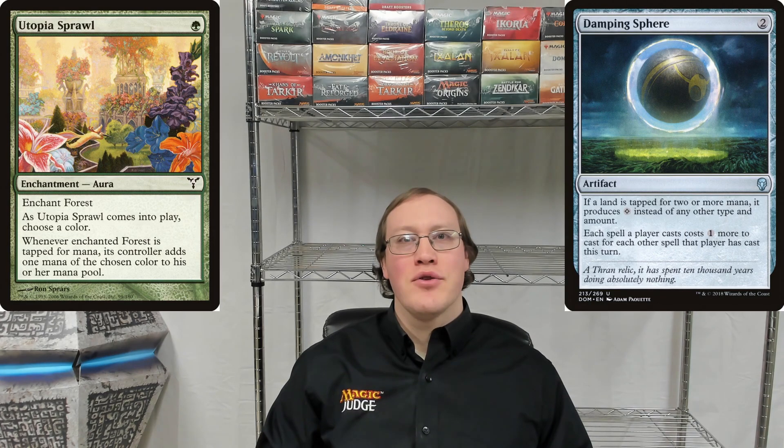Amy controls a forest that's enchanted by a Utopia Sprawl. Nick controls a Damping Sphere. For the purposes of this question, we'll say that the chosen color with Utopia Sprawl was green. If Amy taps this forest for mana, how much will she add and what colors will it be?